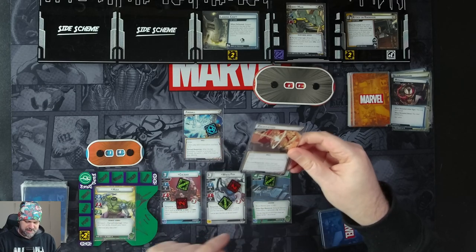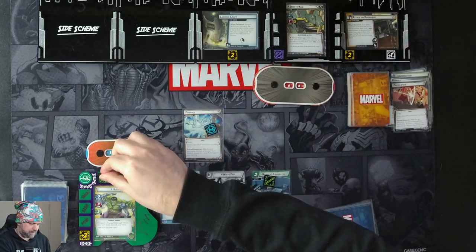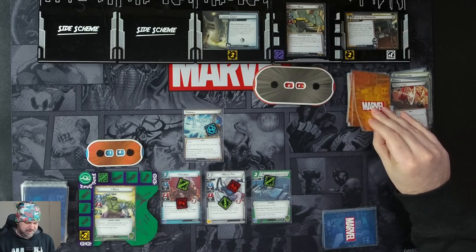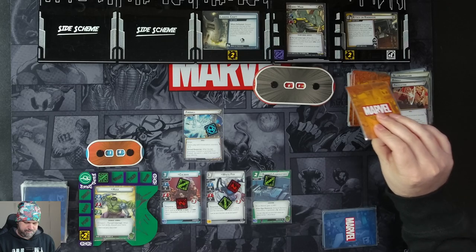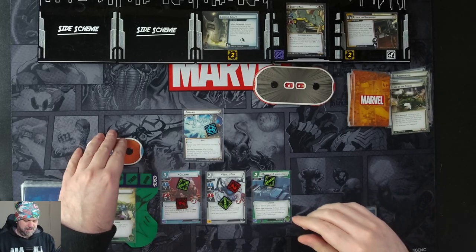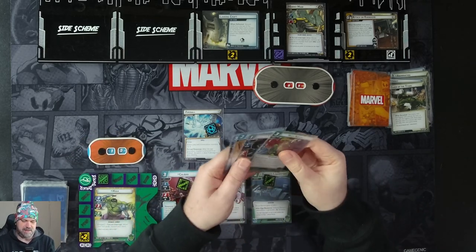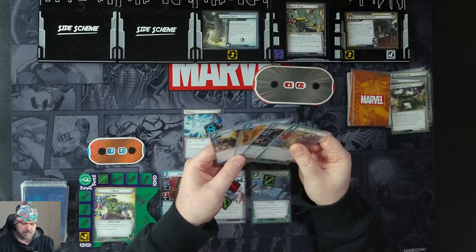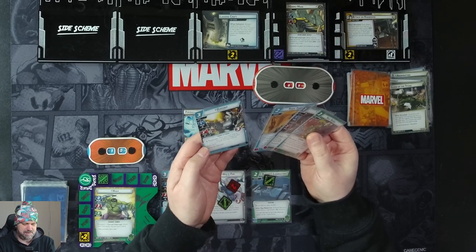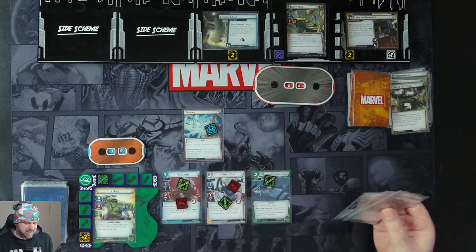After the last invocation counter is removed from Pacification, we exhaust each upgrade we control — that's a support, not an upgrade — but we do get stunned. He's then attacking us for one, so we'll take it. Another four damage. Now, do we just Hulk Smash? I kind of want to Hulk Smash, but I'm stunned, so that changes everything. We're going to attack to remove our stun.